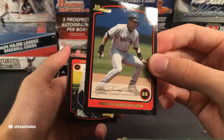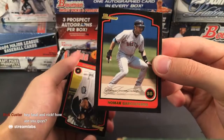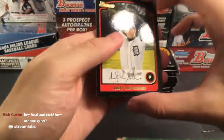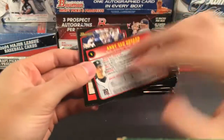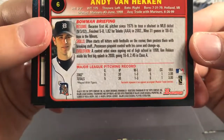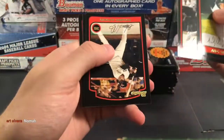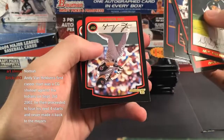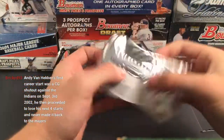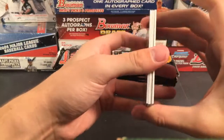Alright, so we have one more box — getting into some of the chrome stuff. 2005 Bowman Draft Picks and Prospects: two chrome cards in every pack. I'm pretty sure there's one chrome first Bowman auto in here — I'm not 100% sure, but I'm pretty sure. So good luck everyone on this.